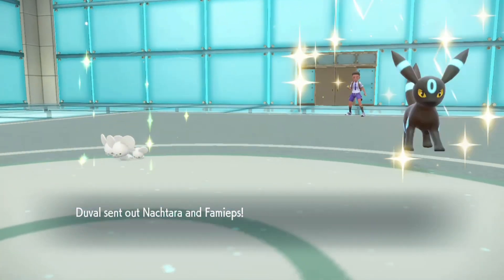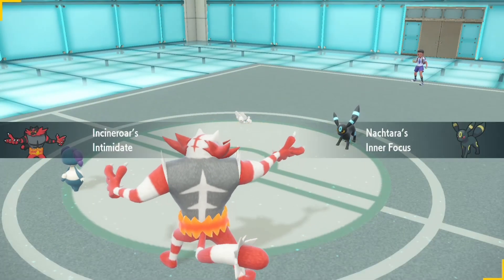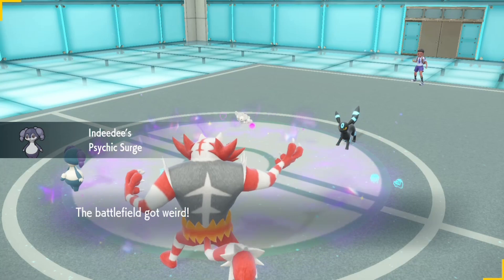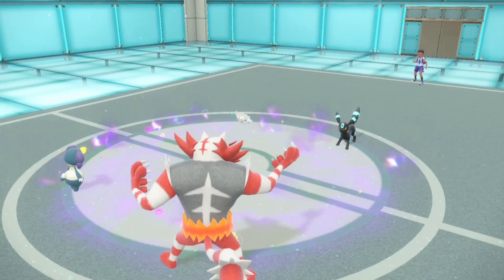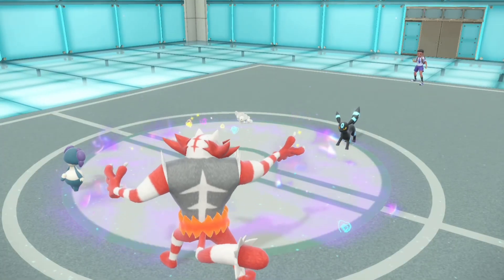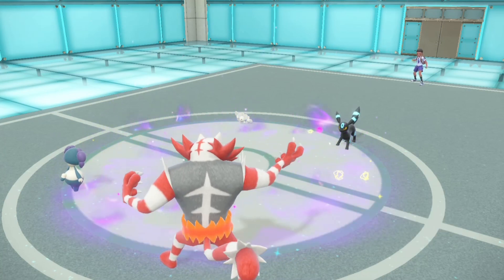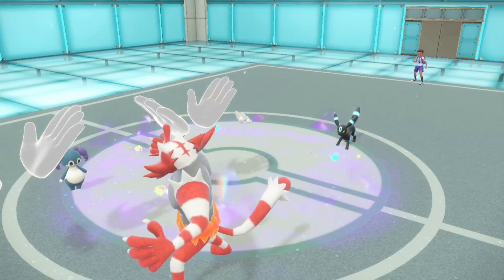My opponent starts out with Umbreon and Moushold — I didn't expect that lead. I use Helping Hand with Indeedy and Knock Off, but my opponent protects. Moushold is a massive problem because I'm assuming it has Friend Guard. Snarl comes out — no Throat Spray — so I use Helping Hand again.